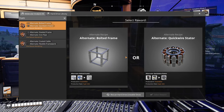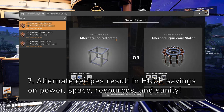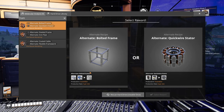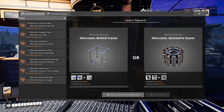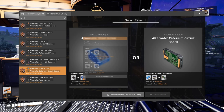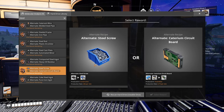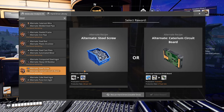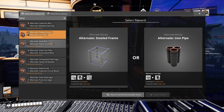Tip number seven: don't sleep on alternate recipes. Some of these are extremely strong and will allow you to either save buildings, save power, or save resources — usually some combination of all of those. Certain combinations of alternate recipes can be incredibly strong, such as bolted frame mixed with steel screw, which is going to allow you to make an absurd amount of frames very quickly with just a little bit of steel and a little bit of iron. So I highly recommend checking out nearby hard drives and doing some hard drive hunting — it is worth your time.